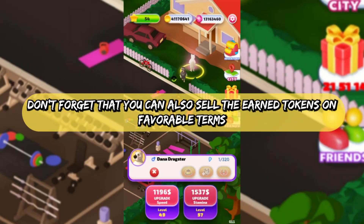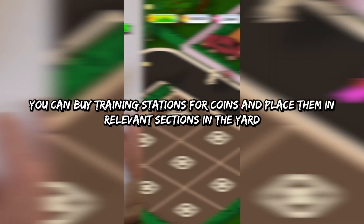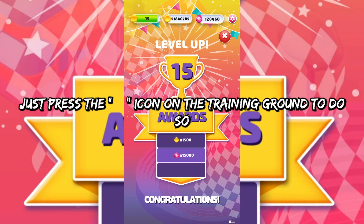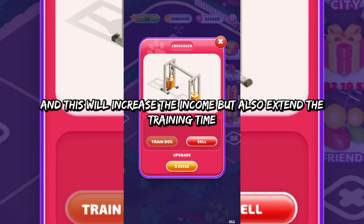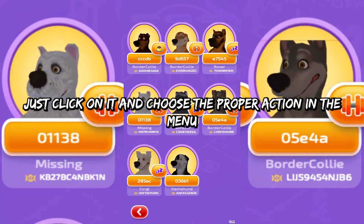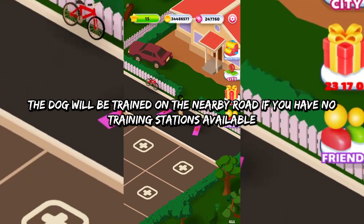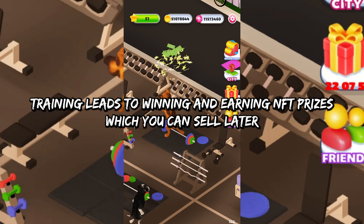You can also sell the earned tokens on favorable terms. You can buy training stations for coins and place them in relevant sections in the yard — just press the plus icon on the training ground to do so. You can upgrade your training stations, which will increase income but also extend the training time. To assign a specific dog to an exercise machine, just click on it and choose the proper action in the menu. The dog will be trained on the nearby road. Training leads to winning and earning NFT prizes, which you can sell later.